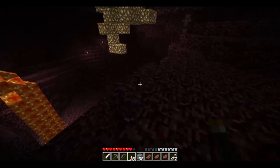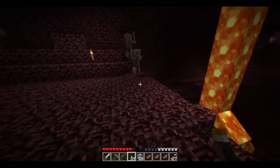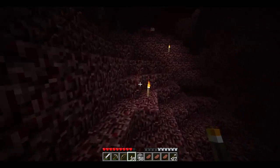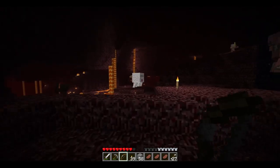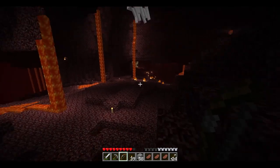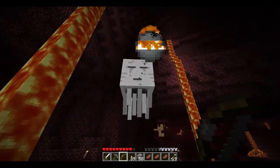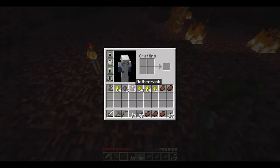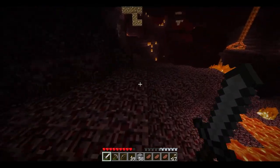We want to get back to the portal now. The bow was going fully automatic which is really funny. The ghasts dropped gunpowder — wild, I didn't notice that. Is there anything down here that'll get me killed? No, actually I should be okay.